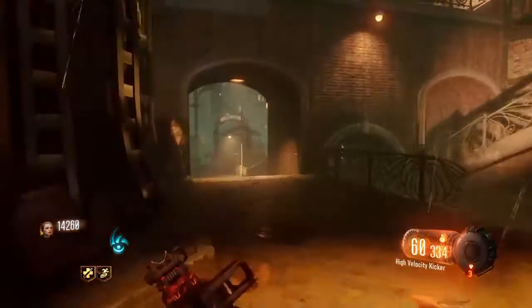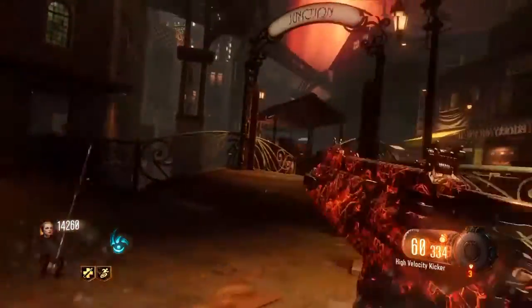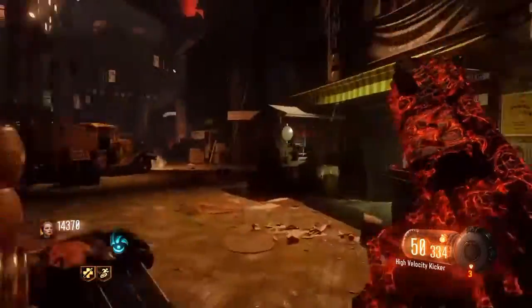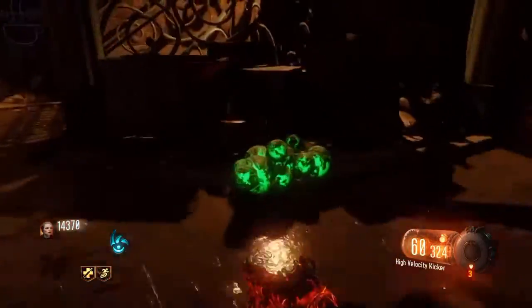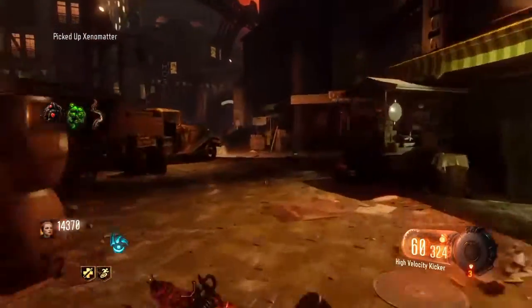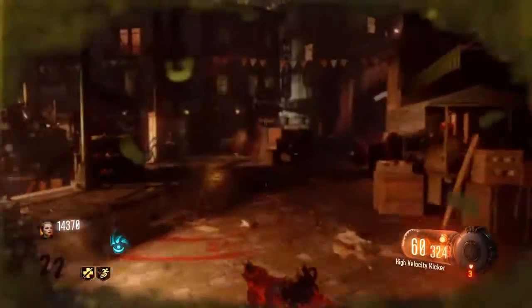I'd like to point out this part took me to round 22. You get these out of a Parasite — basically all you got to do is shoot a Parasite and it will drop. As you can see right there, it will look like that, and you just go up to it, pick it up, and then you run off — because I was being chased by a Margwat, as you can see right there.